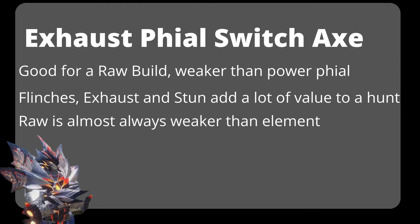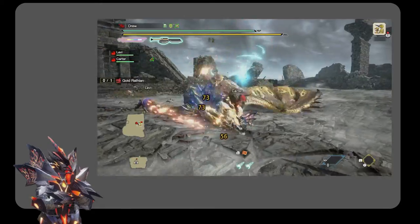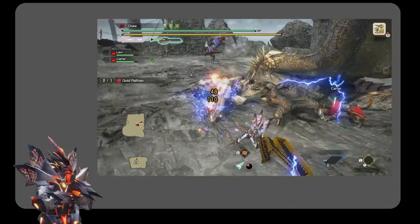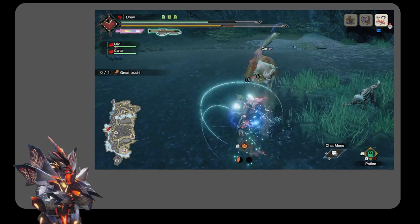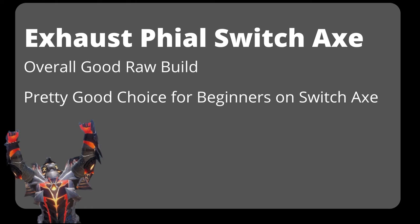It will add a lot of value to your hunt. Like most comparisons with Switch Axe, element is almost always the strongest. A couple interesting interactions with exhaust: flinching flying monsters causes them to fall to the ground and remain down for a similar time as a stun. Exhaust effect is also a bit less useful in master rank as monsters are enraged a lot of the time. In addition with afflicted hunts, when a monster is knocked out of its afflicted state, it automatically becomes exhausted anyway. With the Reconqueror Switch Axe, it's relatively easy to get purple sharpness by just augmenting sharpness into the weapon, so it does have pretty good purple sharpness options.